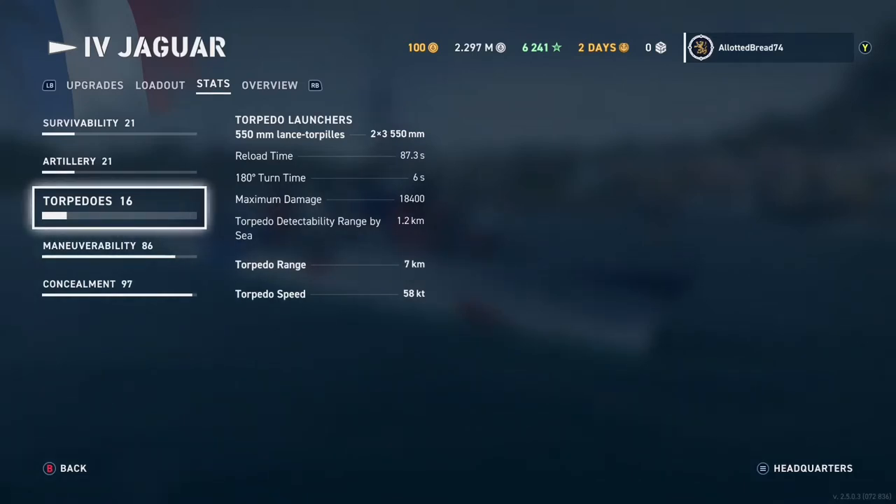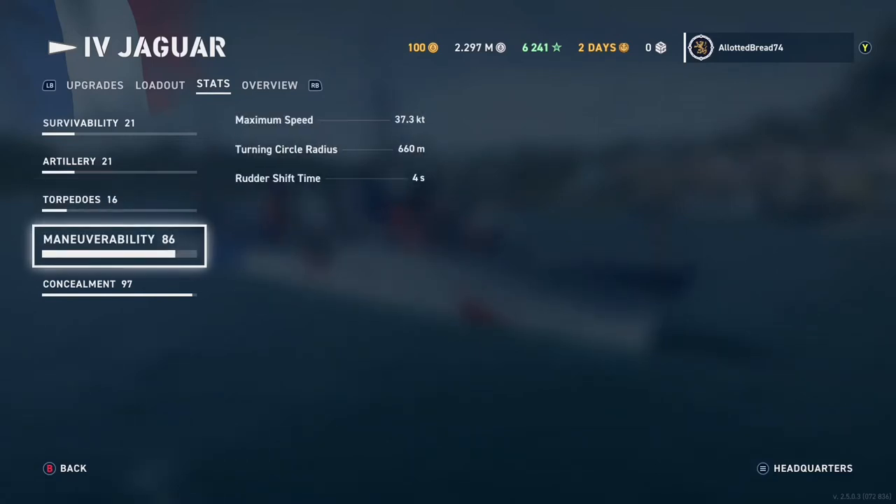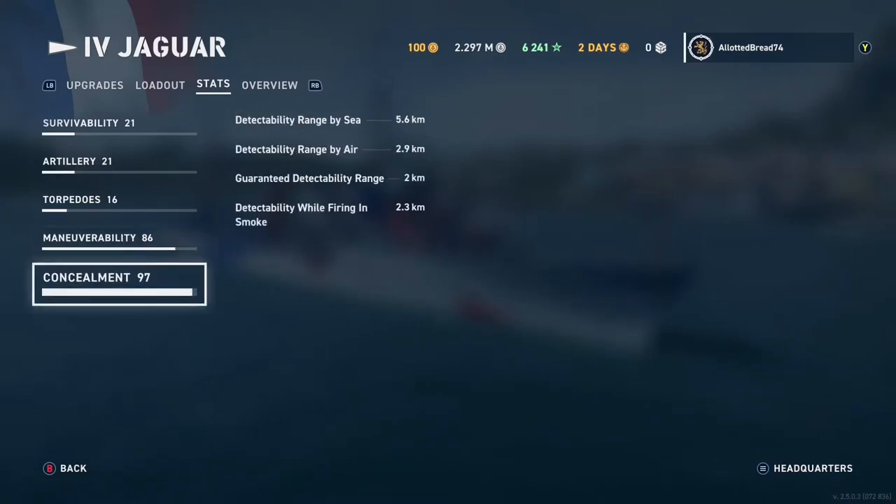I hit battleships three times with torpedoes and they explode — it's insane. Torpedo range is seven kilometers and torpedo speed is 58 knots, so they're fairly fast. Your engine is your best friend: maximum speed is 37.3 knots but with engine boost you can get all the way up to 42 knots — roughly 80 to 84 kilometers an hour. The turning circle is 660 meters, which takes a while because it's a long ship, and rudder shift time is four seconds.